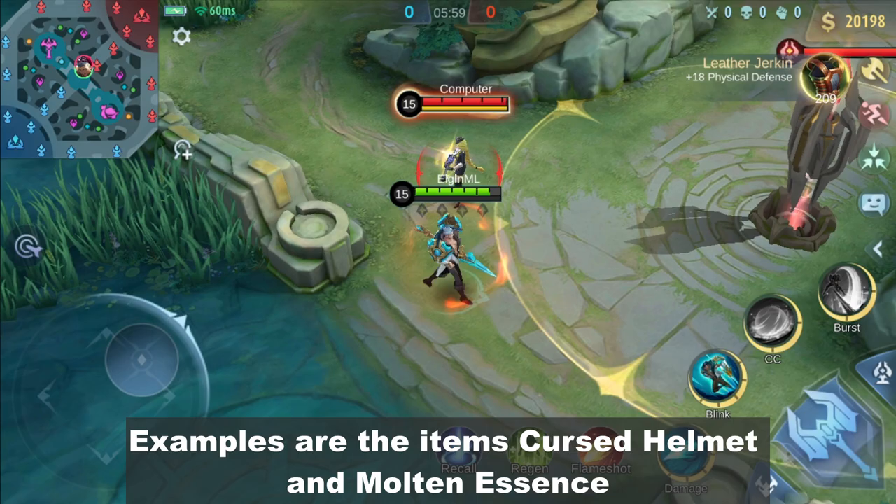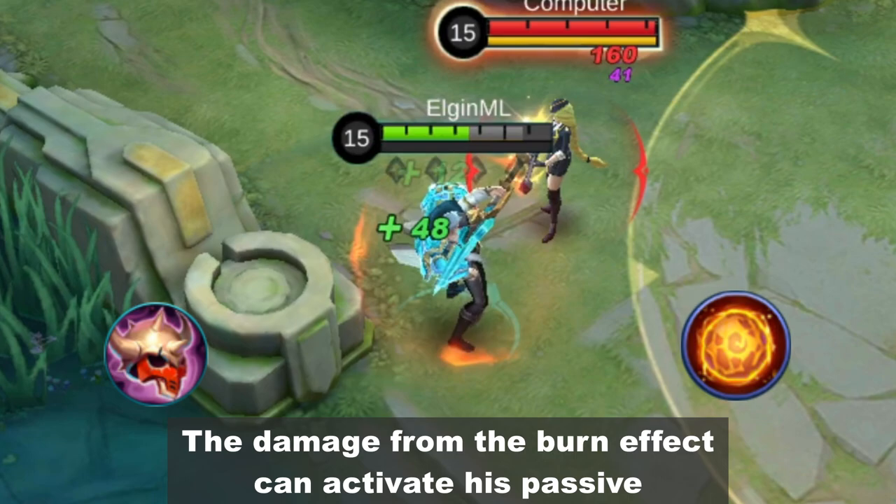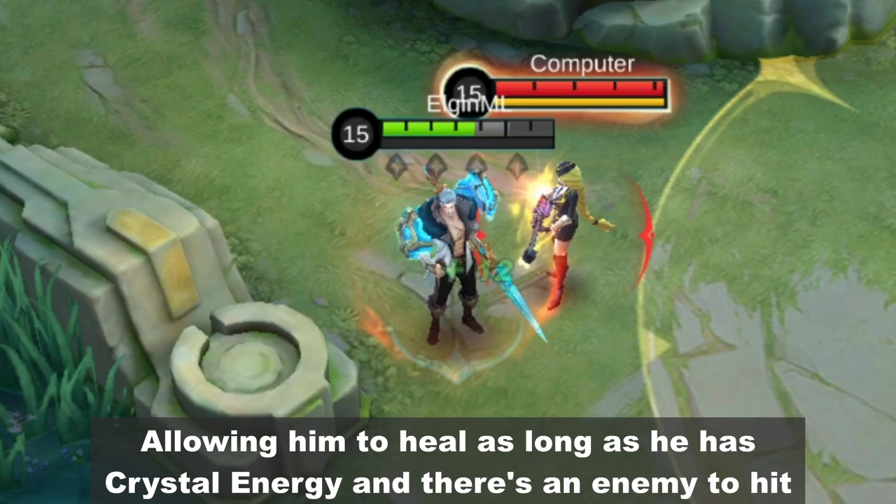Examples are the items Cursed Helmet and Molten Essence. The damage from the burn effect can activate his passive, allowing him to heal as long as he has crystal energy and there's an enemy to hit.